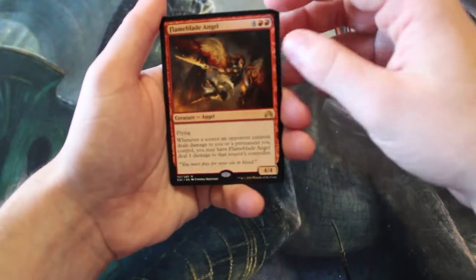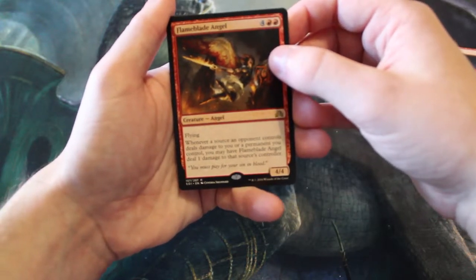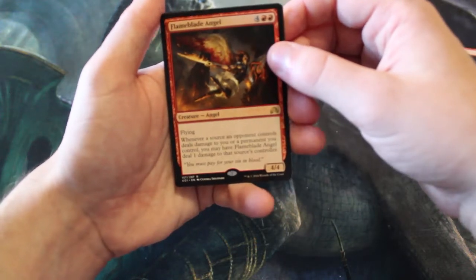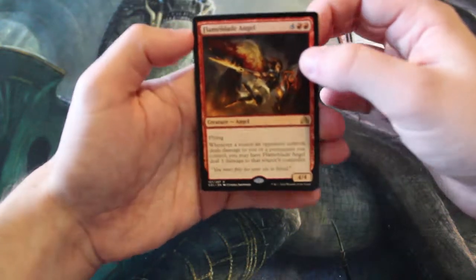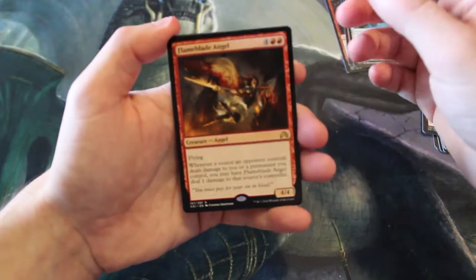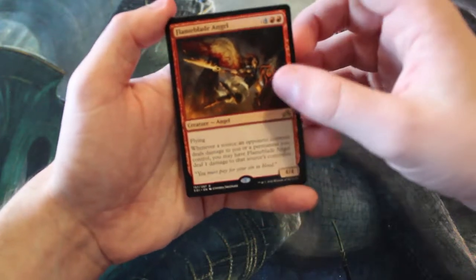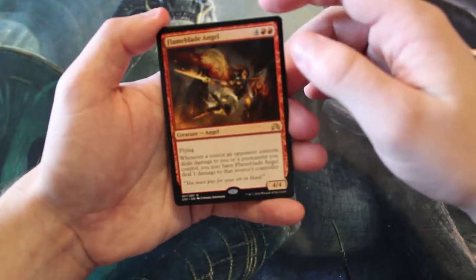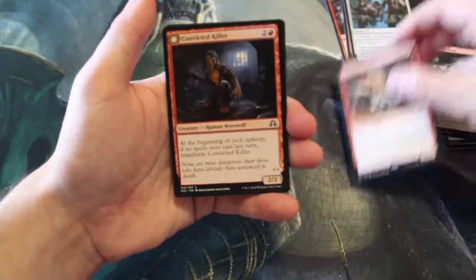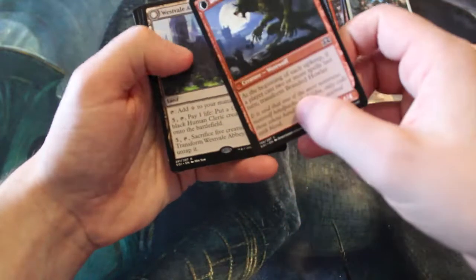For four and two red, Flame Blade Angel is a 4/4 flying angel. Whenever a source an opponent controls deals damage to you or a permanent you control, you may have Flame Blade Angel deal one damage to that source's controller. Great art, great bomb in limited, but other than that I don't see it as being all that good and I don't believe it holds any significant value. Definitely an interesting limited bomb. Our flip card is Convicted Killer, which flips into Branded Howler.